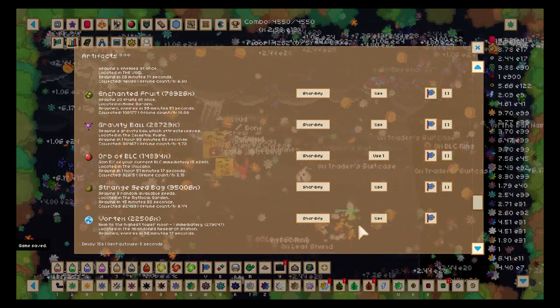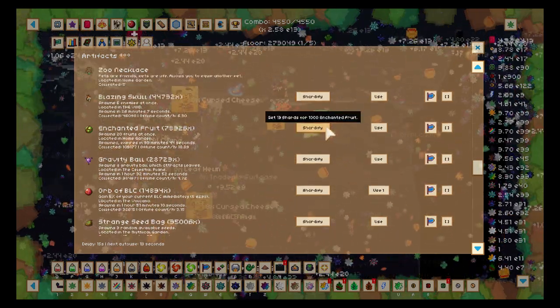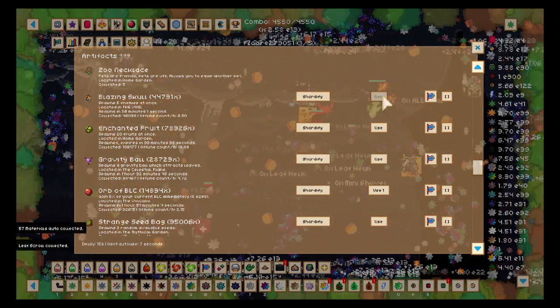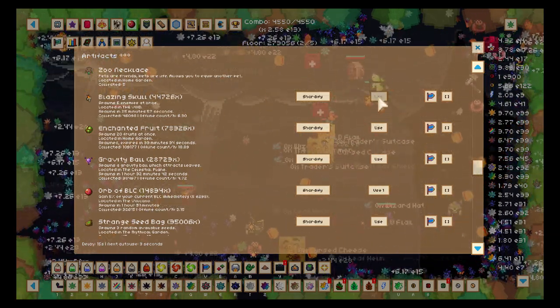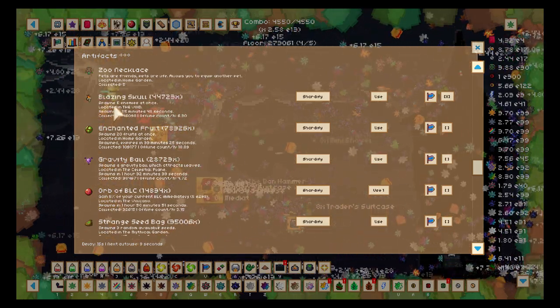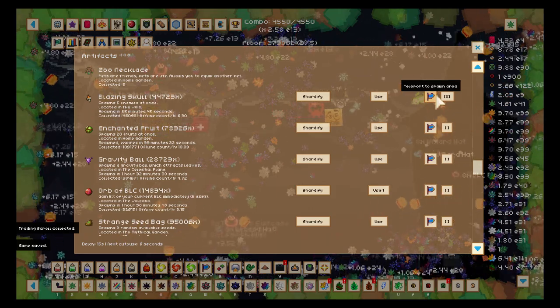I'm gonna go as high as we can — it's 273,000 now. I'm gonna use this upgrade bot where we can use Blazing Skulls to get equipment. You can see in the background how much equipment I get — it says eight times every time I pick something up. Then I try auto-use artifacts but it's too slow — look how slow it is.